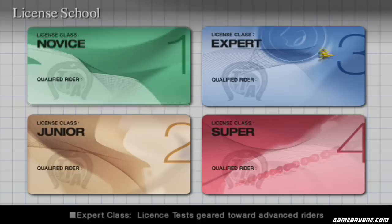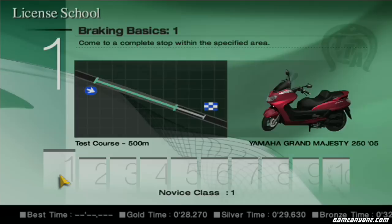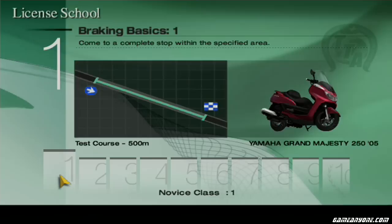Let's get started with what we're actually going to do in this first segment: the license. There are four licenses in this game — Novice, Junior, Expert, and Super. They gave them actual names instead of the usual letter system. 10 tests per license, and I'll be getting gold on everything, because I'm a cool kid. I'll do commentary on the licenses in post to better explain things.